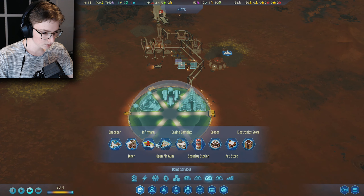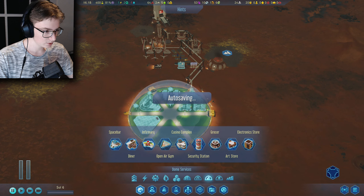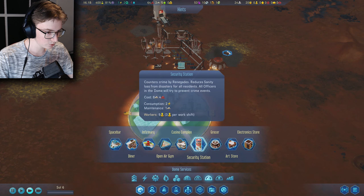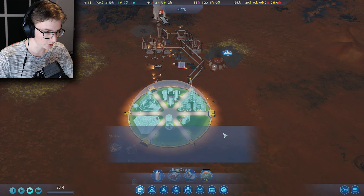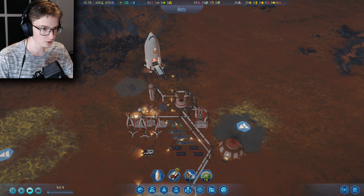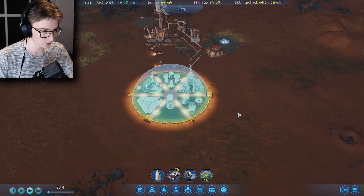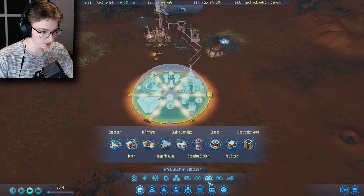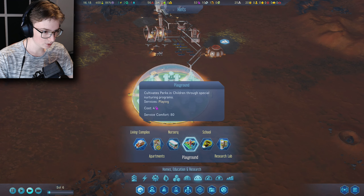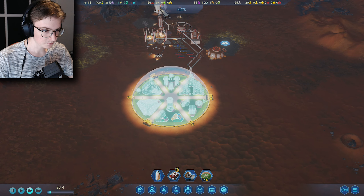Going to services — we're going to make a space bar and an infirmary for sick people. Also a casino and a security station. Resources are low — we have low water. Let's add a grocer and an electronic store. Open air gym is too big. And yes — a nursery and a playground. Now everything we need is in here — this will have to get built.